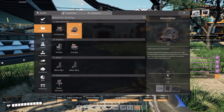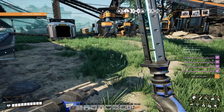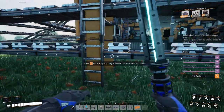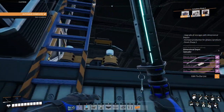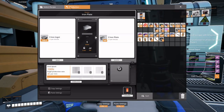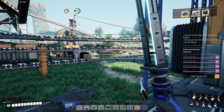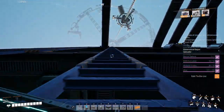All right, we need constructors — or actually probably need a smelter. You know what, I don't even know what to do. Let's figure it out — constructor production, select recipe: quartz crystal. So we need constructors to go to quartz crystal and then more constructors to go to silica, I believe. So let's go up here.